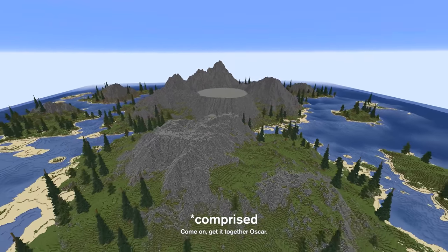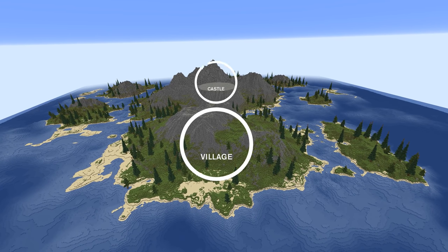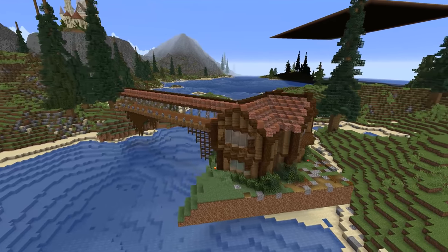The map is comprised of multiple islands. The main island would house the village, the castle would sit on the island above where I created a raised plinth, and I also added an area on the smaller island below for a shipyard and dock where people can access the kingdom and trade goods.